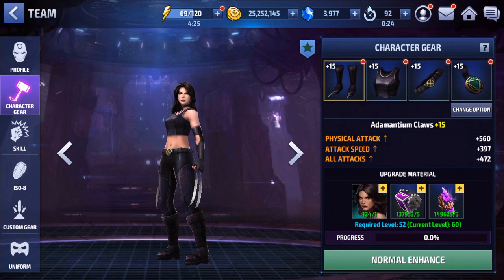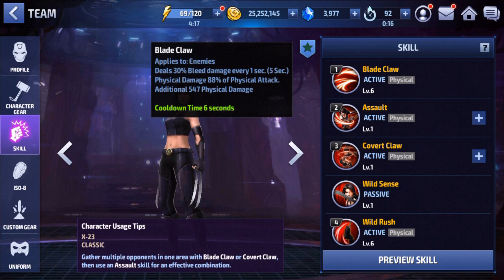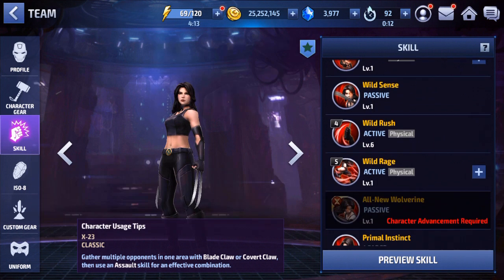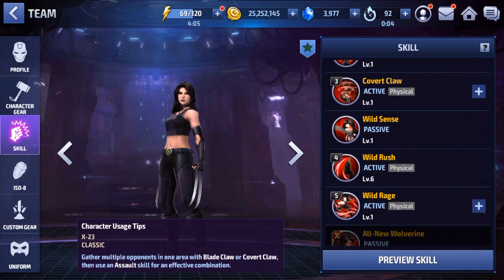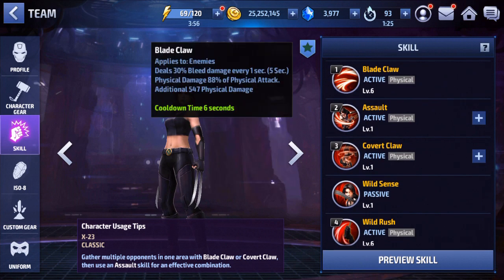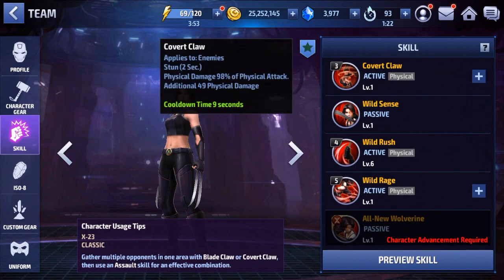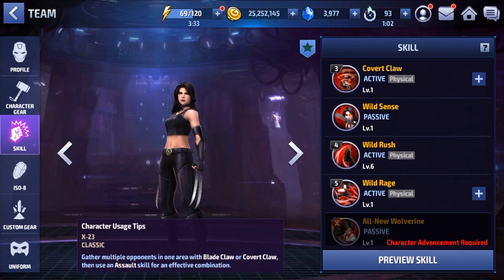We're back. I went ahead and put her gears to level 15. For her skills, I leveled up the first skill because you get increased bleed damage from that - it went from 5% to 30%. I also leveled up her fourth skill because it's the same thing, going from 5% to 30% bleed damage, so you can get extra damage out that way. Besides that, none of the other skills need to be leveled up. She has a stun on her third skill.